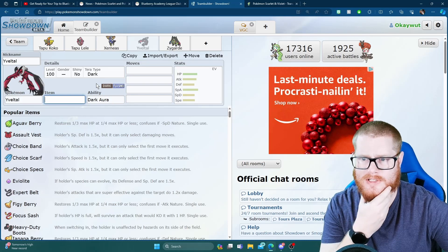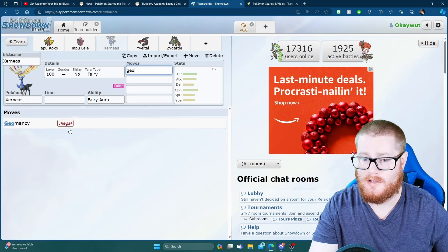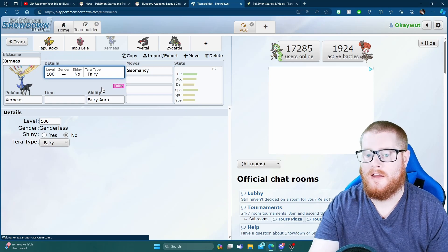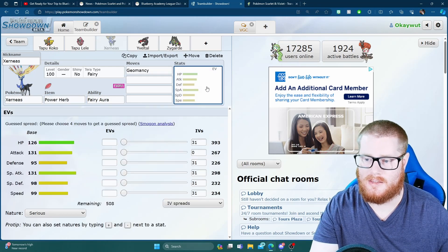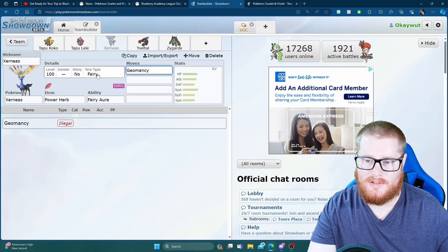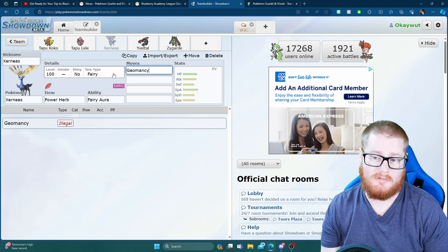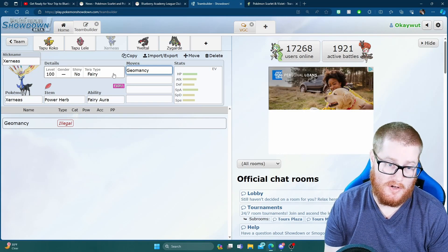Yveltal I think would be manageable. But Xerneas being able to do Geomancy — with Tera Ghost to avoid Fake Out, Tera Fire for defensive typing, and the Power Herb which removes the charge turn — Xerneas would be really strong here. Especially with Terastallization, because you could Tera Fairy to get even more power off Moonblast and Dazzling Gleam offensively, or go for a defensive Tera and make it even harder to knock out if well played.